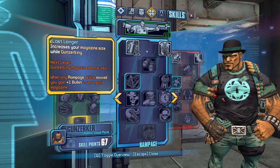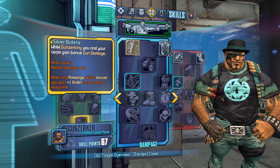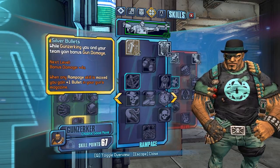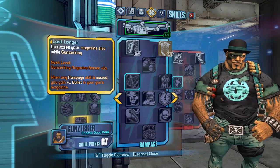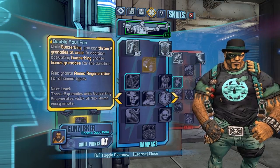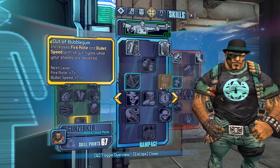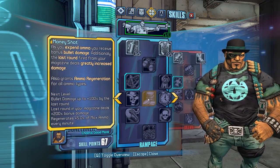Silver Bullets replaced Money Shot in this tree. If you max out any skill here you can get plus one bullet in your gun's magazine, which is good - like a niche skill that adds bullets, especially good for Jakobs weapons. Last Longer gives magazine size to all guns, which is actually pretty cool. Double Your Fun wasn't changed - it just gives you ammo regeneration for all ammo types. Steady As She Goes used to be a game changer but now they made it an actual skill.